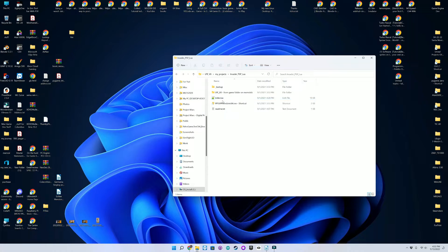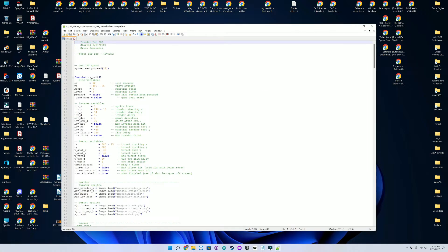You'll need to name your file index.lua. Let's take a look at the code. Here's what it looks like in Lua in Notepad++.